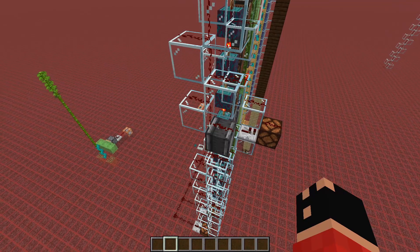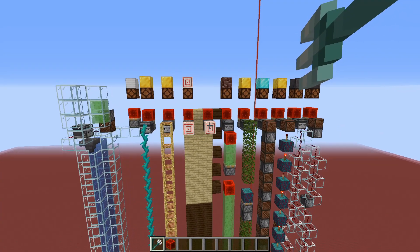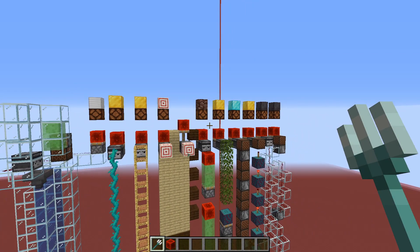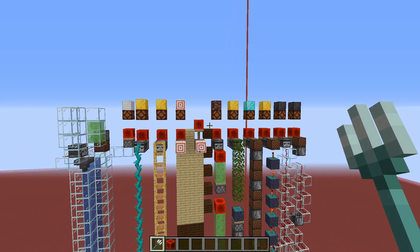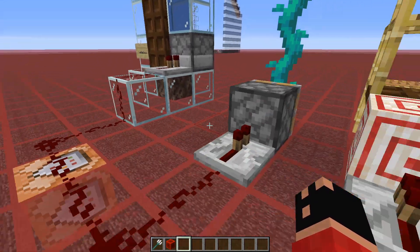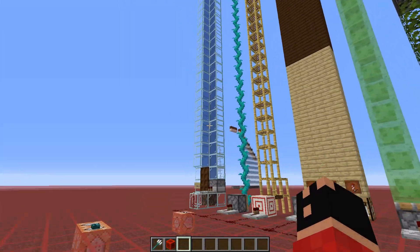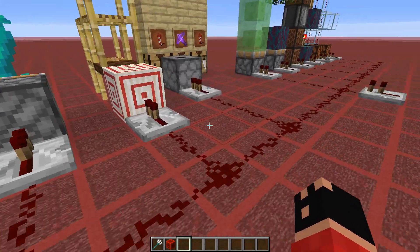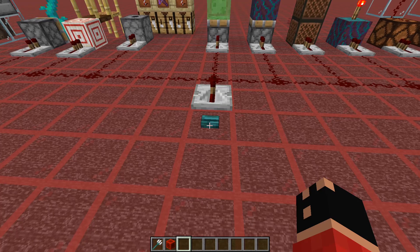We've got the same system with observers, making it a bit more compact — only using a two-wide space. For the speed test, each time one of these is activated we have a redstone block that is pushed to the top activating a lamp, so we can see which one gets activated first. The lamps stay on so we have an idea of what is the fastest and what is the slowest mechanism. At the bottom we have a setup to activate all of these mechanisms at the same time, and a command block that will teleport us to the top for a visual of what is going on.